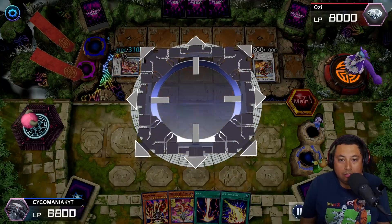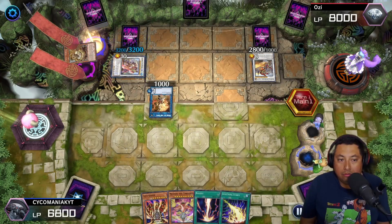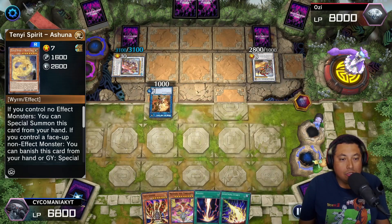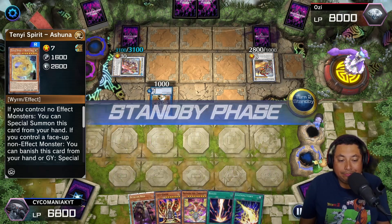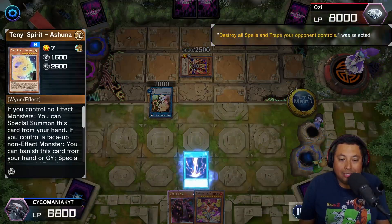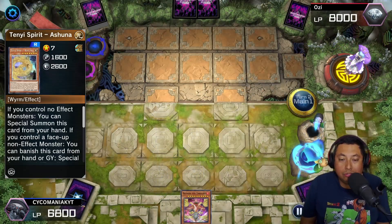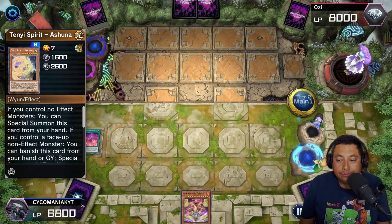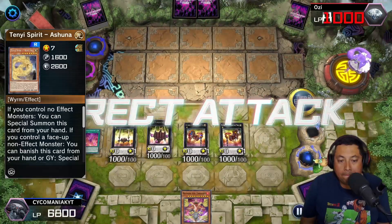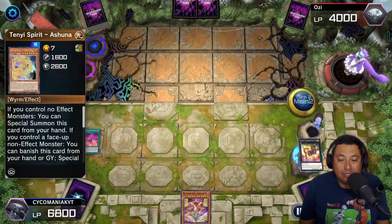He gets the Monk of the Tenyi, some back row — he gets a little boosted then goes back to the hand. He has a pretty strong board with a lot of negates, but it's all good. We have a Lava Golem to take care of that, use Raigeki to destroy the back row, and blow his face off. We use Numeron Wall to get the Numeron Network, activate it, special summon our Numerons, then attack — it was not an OTK but it's all good.